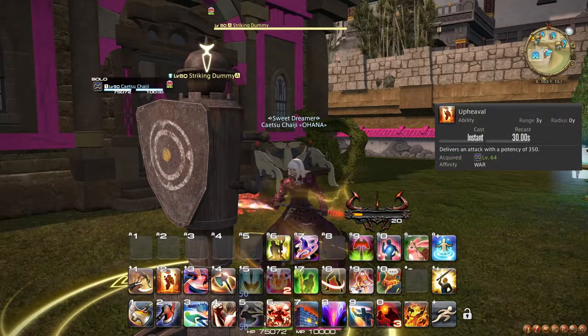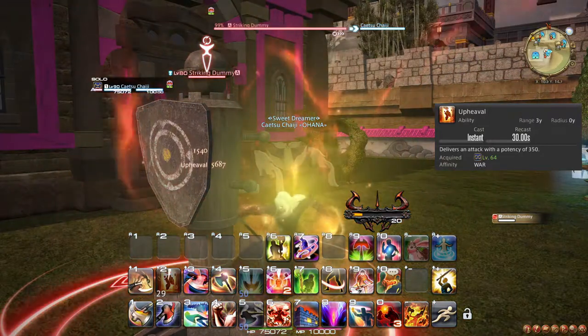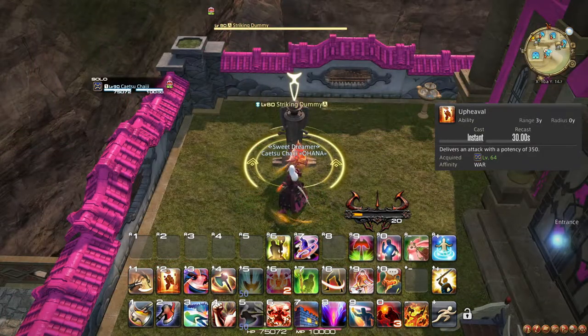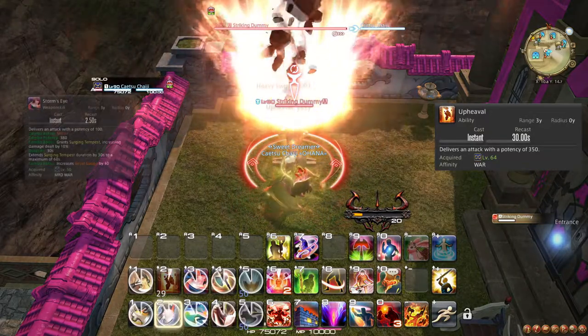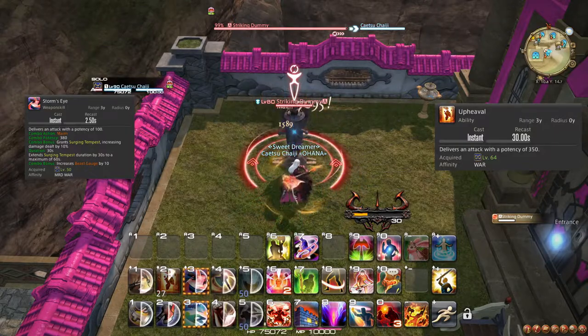At level 64, you learn the ability Upheaval, which causes you to punch your opponent in the face. It has no cost and a 30-second cooldown, so you should use it whenever it is available for some free damage. Make sure to weave it between your weapon skills. While Upheaval is not affected by Berserk, it is affected by Surging Tempest, so try to make sure Upheaval is always used while this damage bonus is active.